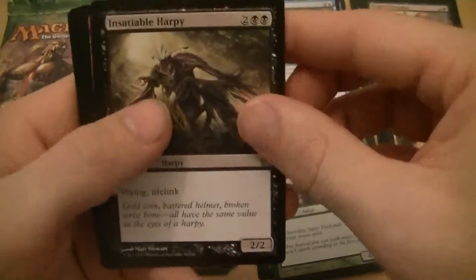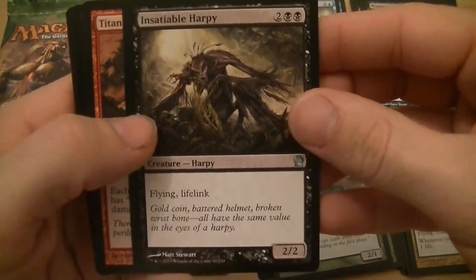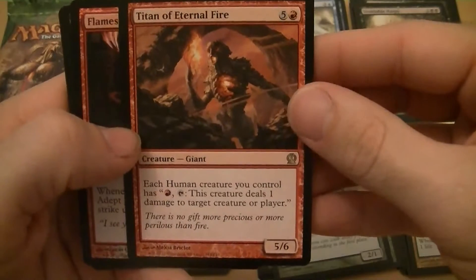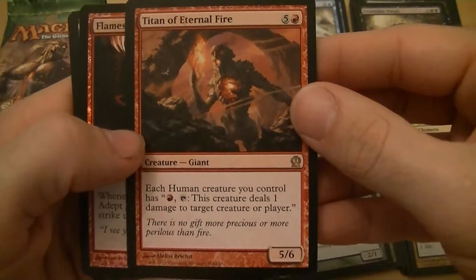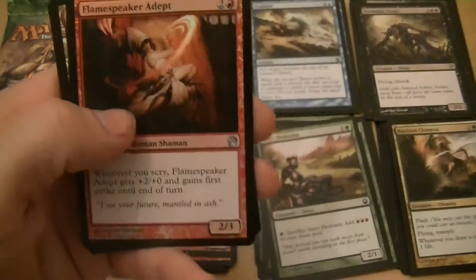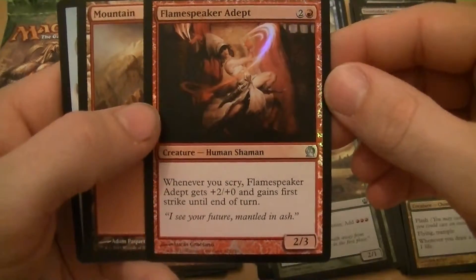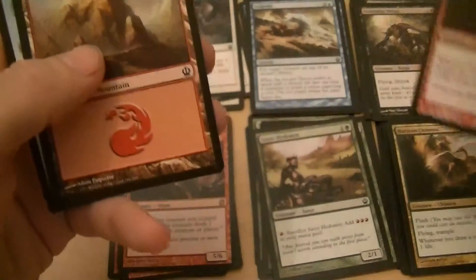Insatiable Harpy — four mana for a 2/2 flying with lifelink. Titan of Eternal Fire — six mana for a 5/6, each human you control has 'pay a mountain and tap: deal one damage to target creature or player.' That would depend on how many humans you have. Flamespeaker Adept — three mana for a 2/3, when you scry it gets plus two plus zero and gains first strike — and that's a foil.